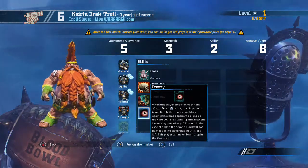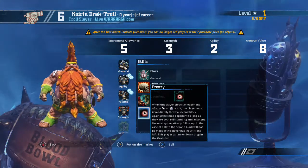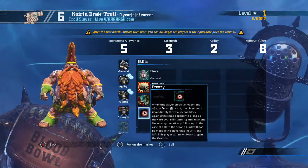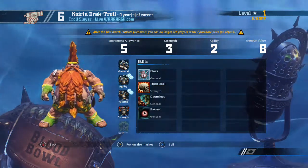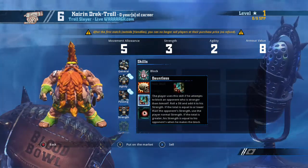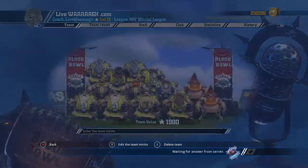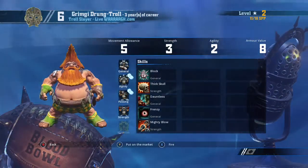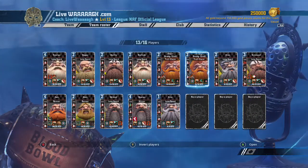Troll Slayers are very, very good at crowd surfing — pushing an opponent's player outside the lines into the crowd, where they are KO'd or injured and out of the game. Because of the follow-up from Frenzy, you can push an opponent first right to the sideline, and then the second block pushes them into the crowd. Troll Slayers have Strength 3, so a great upgrade once they level up is Mighty Blow, to make them hit significantly harder.